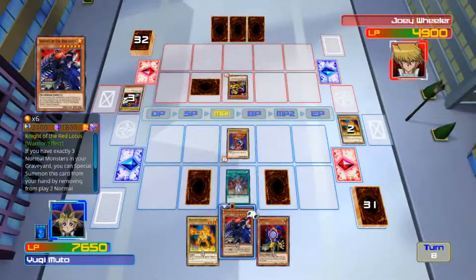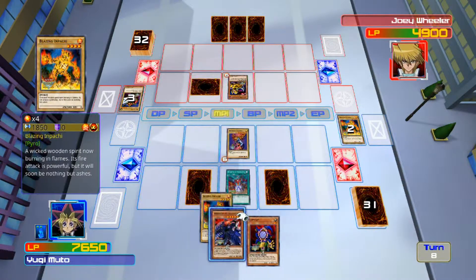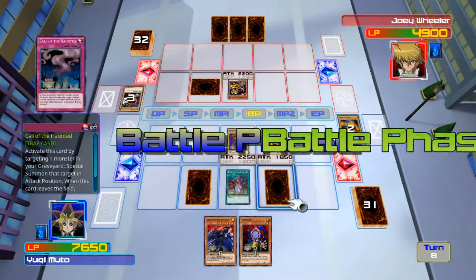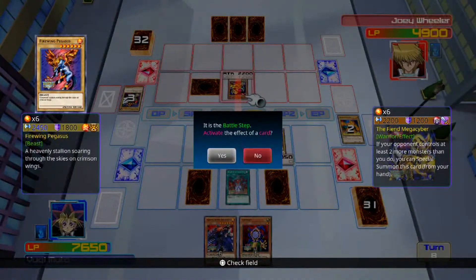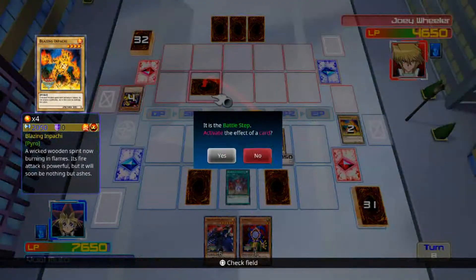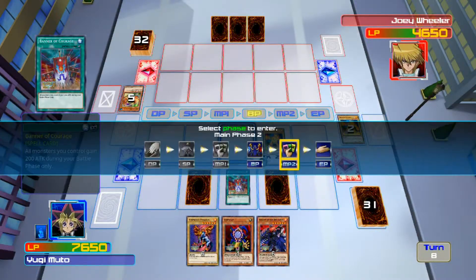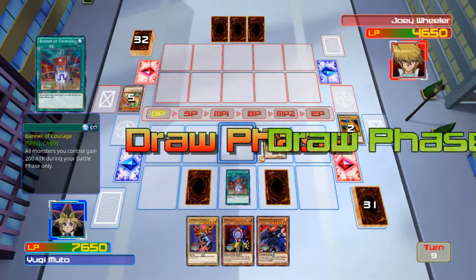Okay, it's three in the graveyard. I'm gonna summon another one just for next turn. Battle phase — we'll attack you. What is that — Gill Lizard? It returns to my hand? That's shitty. I would have rather had it destroyed so I could bring out Knight of the Red Lotus, but oh well, no problem.